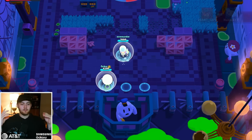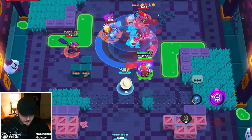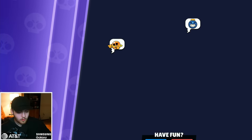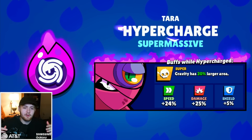A better time to use it would be when returning to the zone with enemies on it. I need to make a huge play with my hyper charge even without the super, but Pearl wins. We had such a horrible team against the Tick. So the third hyper charge of the video is Tara's.